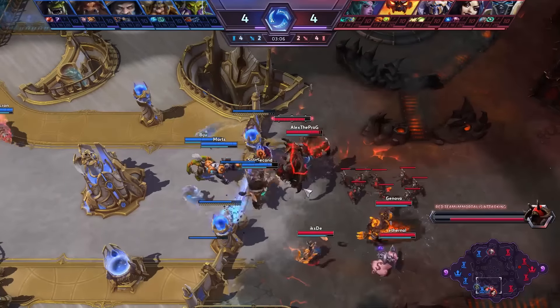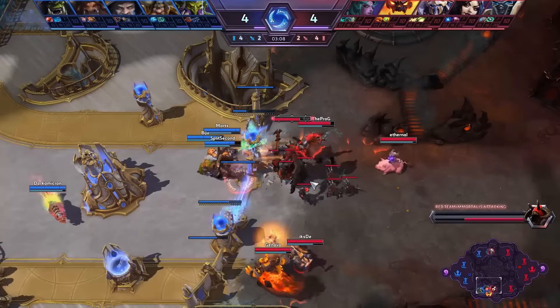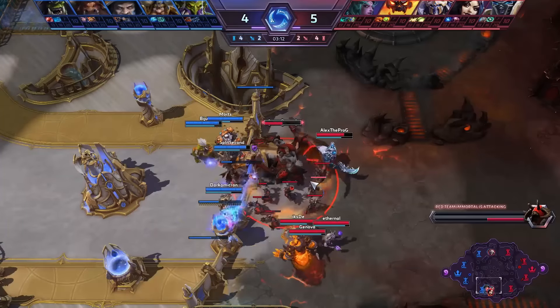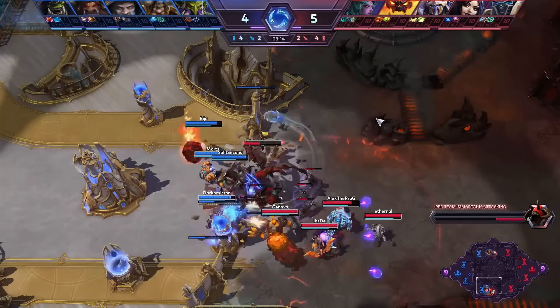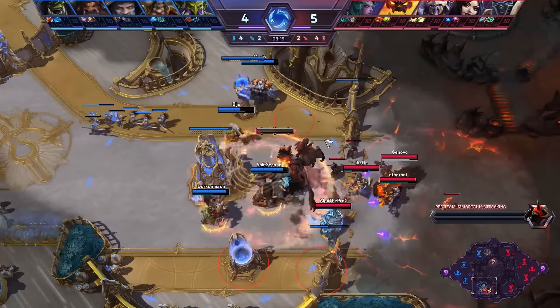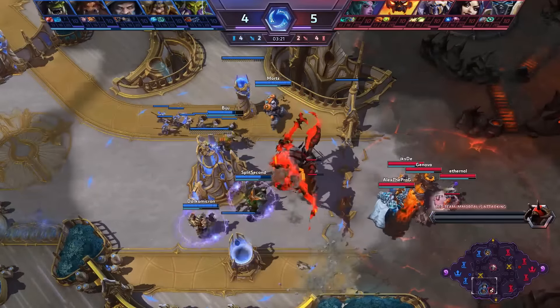Already the push is happening at the bot lane. Shields are nearly zero at this point — completely gone — and therefore the Immortal shouldn't really do too much damage just yet. Up at the top lane we still have Artanis going up against Muradin right now. At least the experience lead has fallen slightly for the red team.